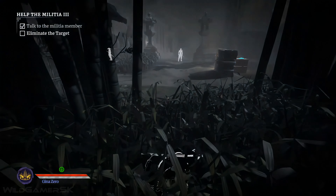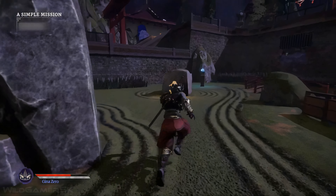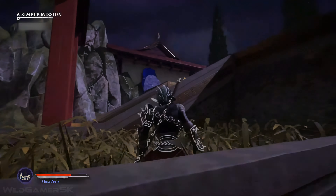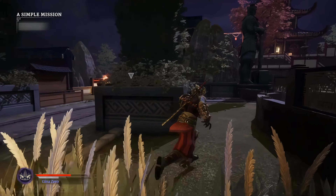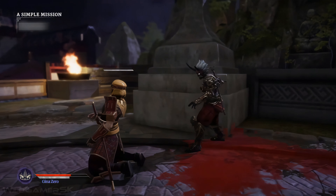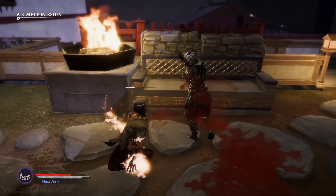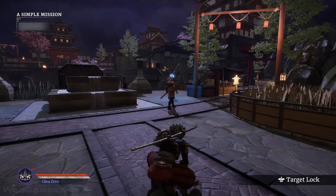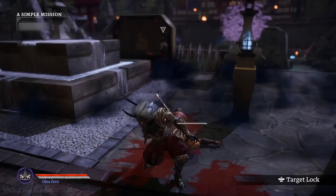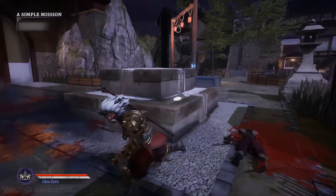Aragami 2 is a third-person stealth game where you play as an assassin with the power to control the shadows. The story takes place 100 years after the events of the first game and unfolds among the chaos born of tensions between rival factions trying to take control over the Rashomon Valley. As an Aragami warrior, your mission is to protect the valley and free your people from the invader armies, known as Akatsuchi, the Empire of Fire.